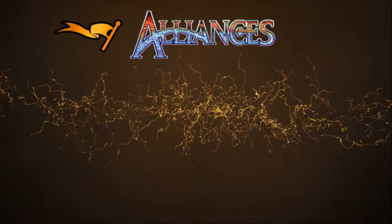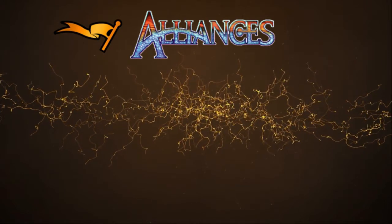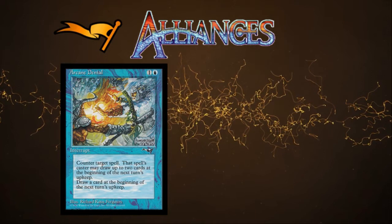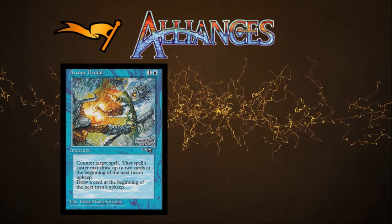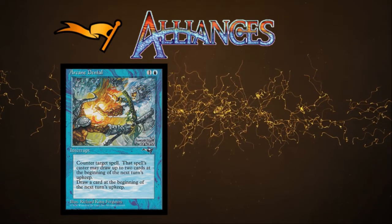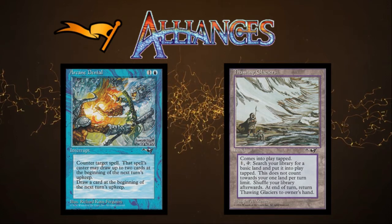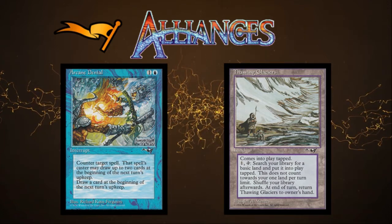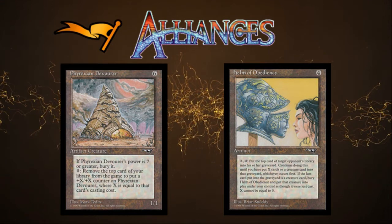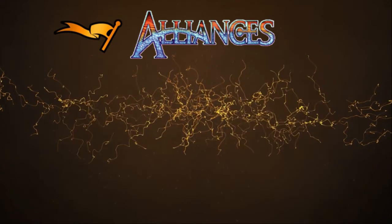Alliances — I bet if I asked you to think of a card from Alliances, we'd all be thinking of the same card. But let's talk about some standouts: Arcane Denial is a much-loved counter spell for EDH that has a real drawback people tend to overlook, but players are much less upset about getting their spell Arcane Denied than flat-out countered. Thaw and Glaciers also saw print in Alliances — a great card for getting land drops throughout a long grindy game. We've also got Phyrexian Devourer and Helm of Obedience, which are at the forefront of some particularly janky combos.